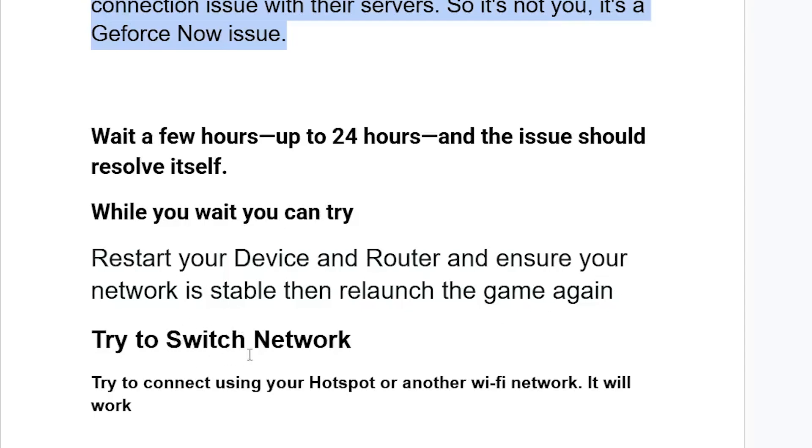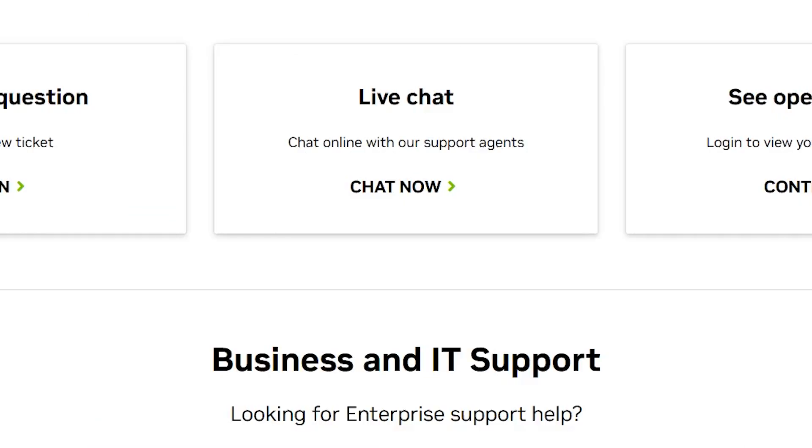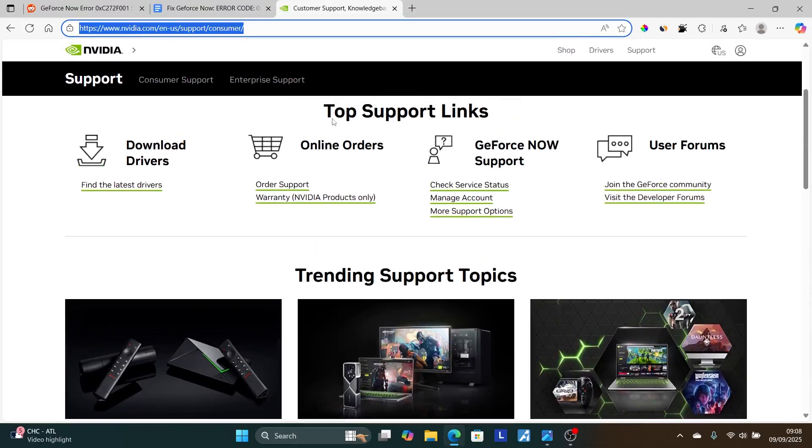You can also try switching networks — connect using your phone's hotspot or another Wi-Fi network. If all else fails, open a support ticket through the page shown here; the link will be available in the description of this video.